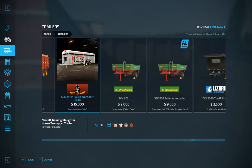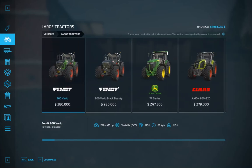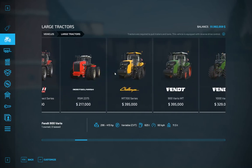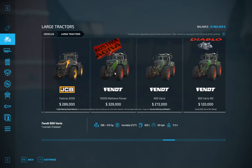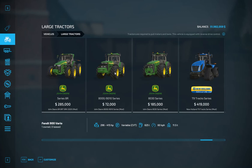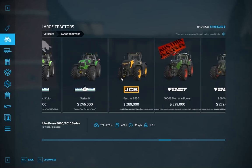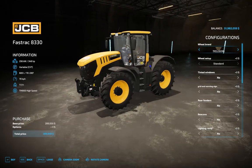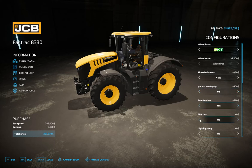Should we get another tractor? It's nice if we can afford it. It's going to be working out of the cows mainly for the Angus beef. Let's see if we can get something different. 8330 fast track - I don't have one of those yet. Bit of a big tractor for doing this but why not. Tinted windows, rear fenders, beacons - yes. Flashing LEDs, hood and roof. That'll do - we'll buy that.